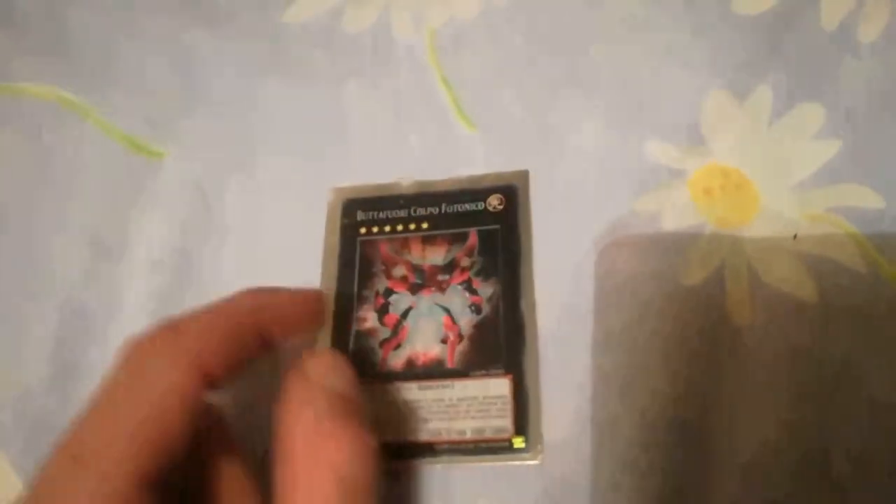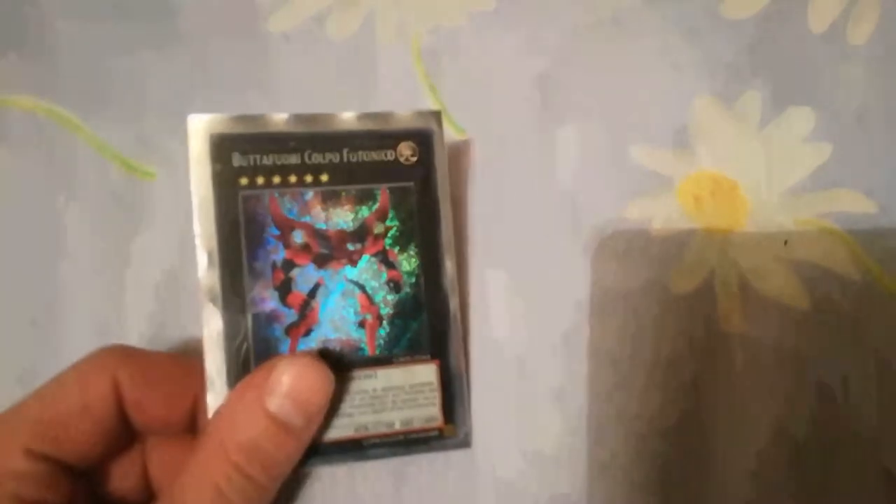And Photon Strike Bounzer — just burning them for that extra life point damage and negating effects on the field. It's not always great, but if they do their True King plays, you can chain this and negate. It's there to force them to play around it.